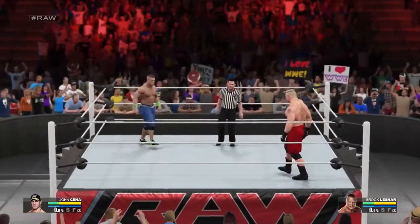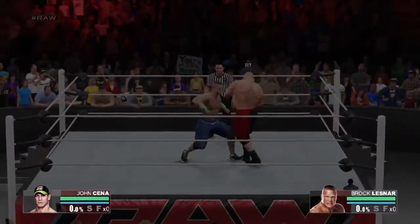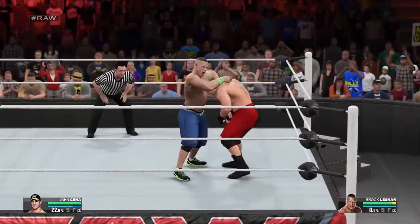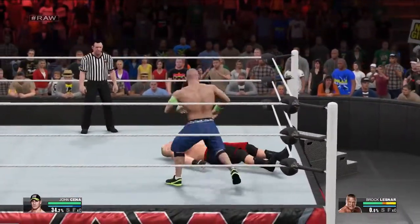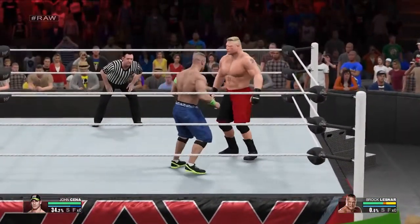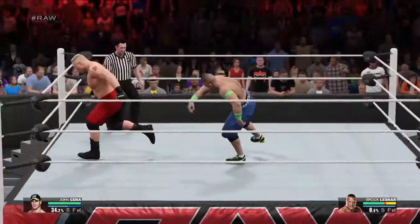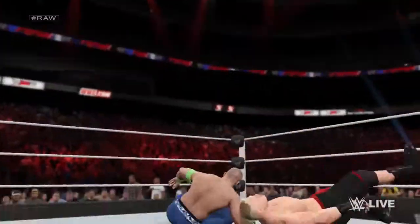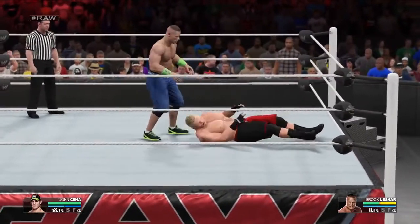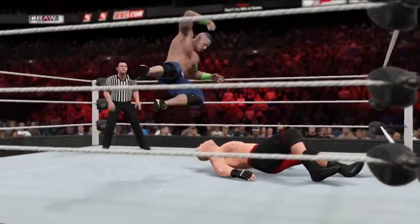the first thing you'll see is each Superstar's HUD located at the bottom of the screen. Your overall health is represented by a large green meter. There are three levels to the meter which gradually change from green to yellow and then from yellow to red as you take more punishment. When you take damage, you'll notice orange segments appear in the health meter.